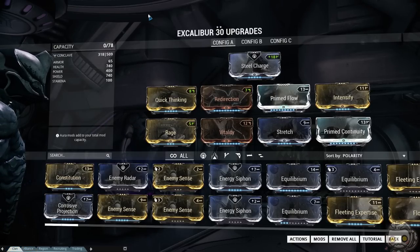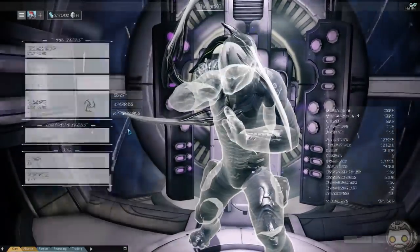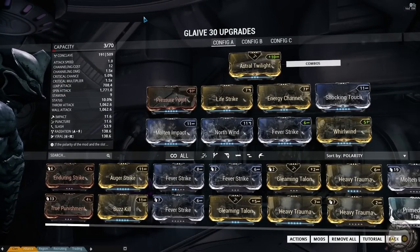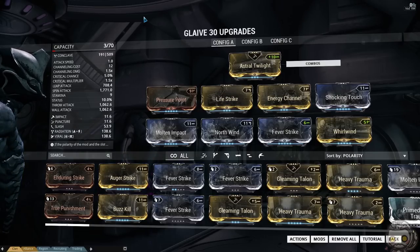Steel Charge mixes well with my Glaive. Now for the Glaive itself: Pressure Point, Energy Channel, Shocking Touch, Molten Impact, North Wind, and Fever Strike for universal damage against the Grineer, along with Whirlwind to have the Glaive fly faster, and Life Strike when I need to regenerate my health. As for the Stance mod, it does not matter — as long as you have a Stance mod on, you should be fine.